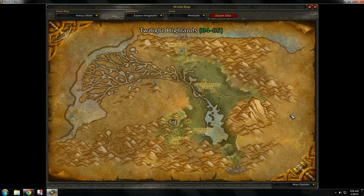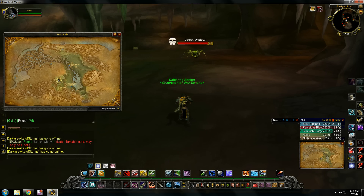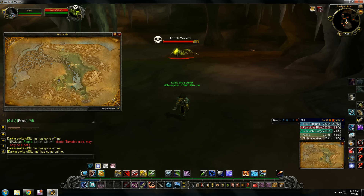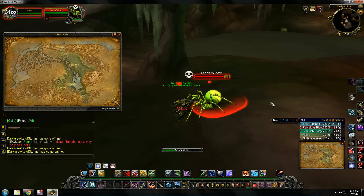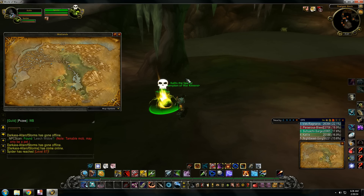So here we have our first pet inside this cave, Thelgen Rock. Just a little bit east, northeast of Slab Chisel Survey — an alliance base here. There's the cave, you just run in all the way to the end, and you'll find the rare spider Leech Widow. Level 21.